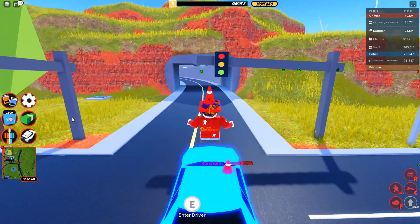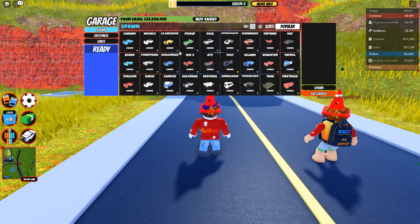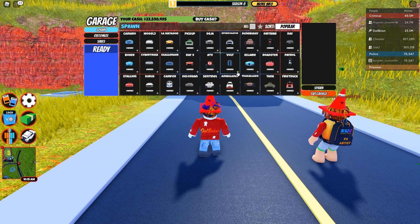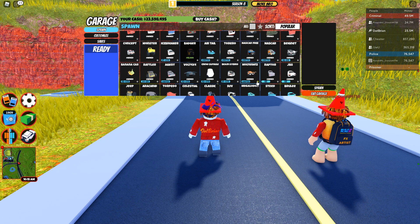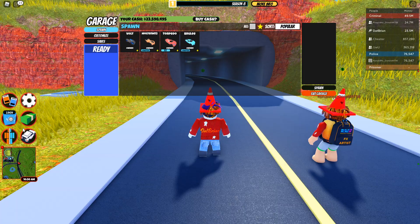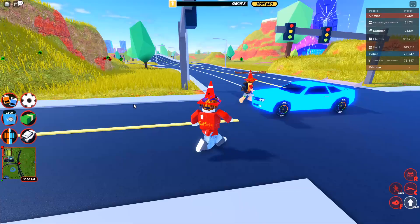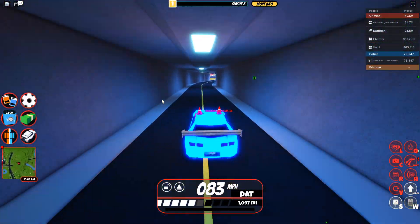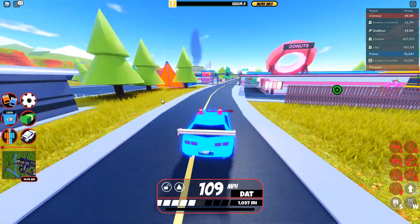First things first for this update is of course the new garage system. This is what it looks like and you can actually favorite vehicles now. If I want to favorite the Volt Black, I can hit this little favorite button. It's pretty small, but I can favorite it and unfavorite it. So if I want to favorite the M12 Moulton, all you got to do is go over here to the favorites and you have it. Now every time you just want to spawn in your vehicle, it's right there for you. Very convenient — it's a highly requested feature. It was really annoying to scroll through the entire garage, but now it's just a grid with a favorite option. It's a lot easier.